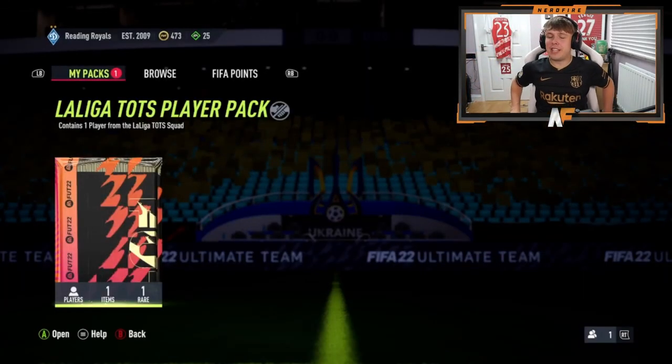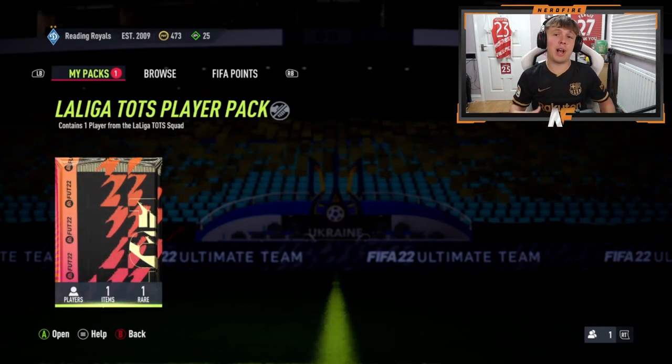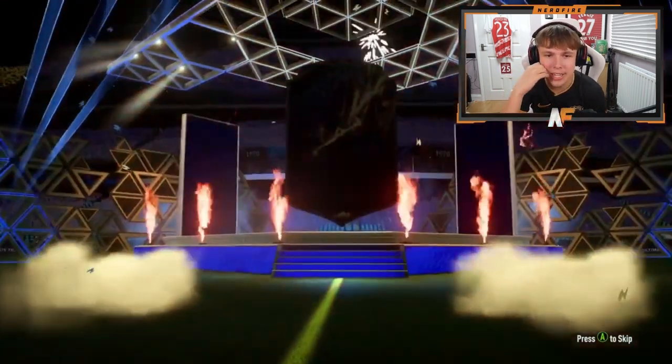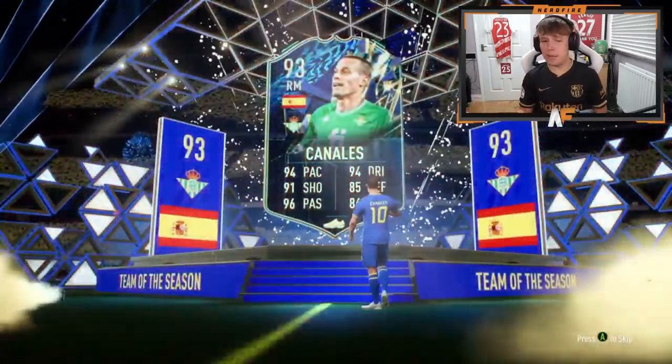Final one for the video — number 15. The man Goodhue is here to send us off with a W. We want to see a dub. He's cracked it open — come on, send us out with a banger. It's a good player, it actually is a good player, but he's just not expensive. 47K — a bargain for a super sub, especially. Well, that wraps up today's video for the Guaranteed La Liga packs. Make sure you guys let me know in the comments below who you got in your pack — was it good, was it bad? Are you going to use them? Thanks for watching. Please like, comment, and subscribe if you enjoyed the video, and I hope to see you guys next time. Goodbye.